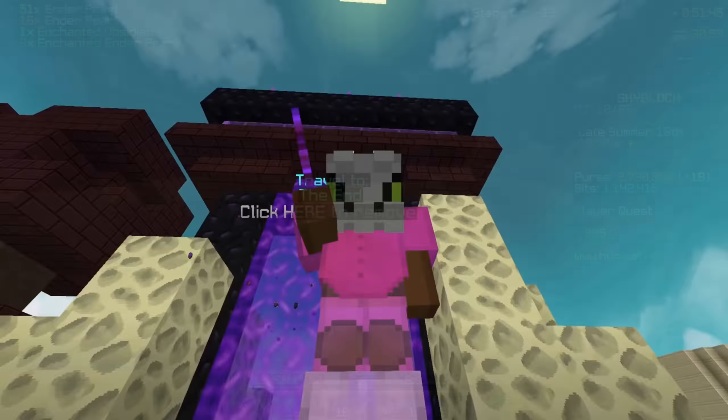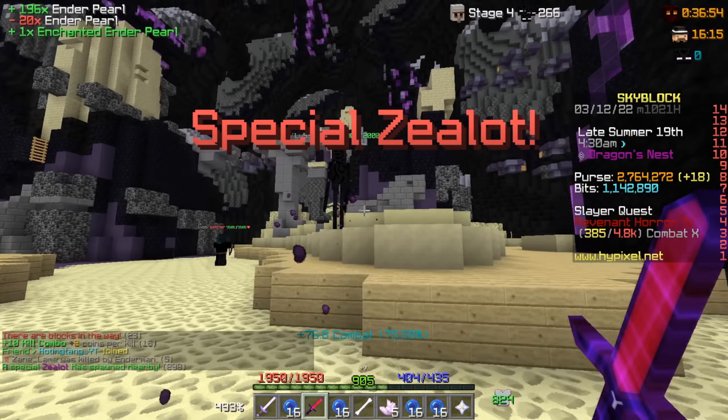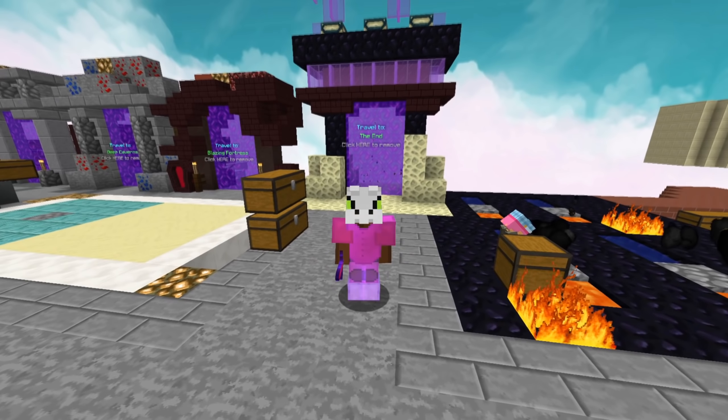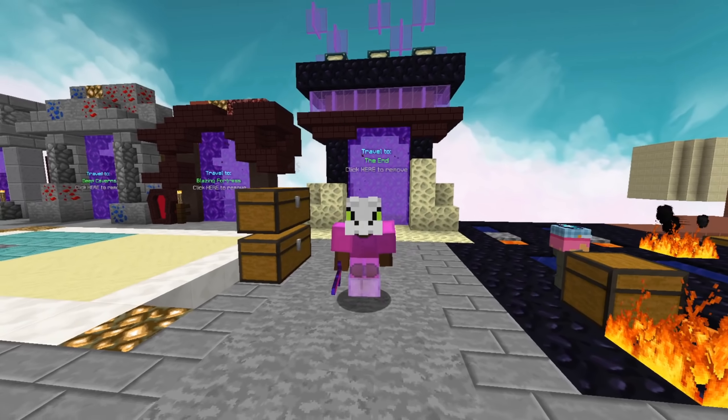Not only did we get lucky with the end lobbies, but we got so many summoning eyes — one of them after only three sealot kills. In total we have six summoning eyes from one hour of grinding, and that comes out to 5.3 million coins. So with these results it would only take two hours of grinding at the end to get 10 million coins per day.